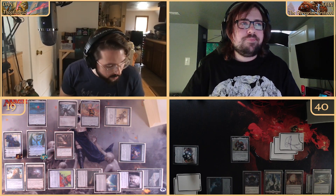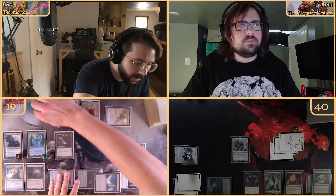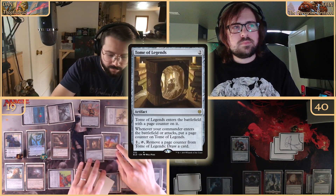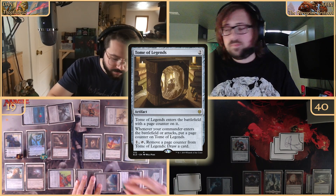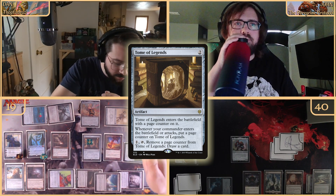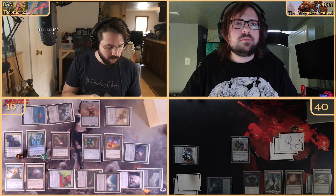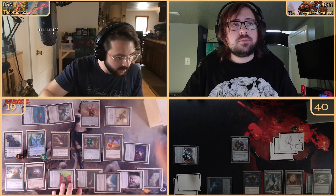We tap the Mightstone and Weakstone for two to cast Swift Boots off the top of our library — no room anywhere! Then tapping two with the Channeler we're going to flash in the Tome of Legends. When it enters it gets a page counter; whenever my commander enters or attacks I add a page counter, and I can pay one and tap it to remove a counter and draw a card.